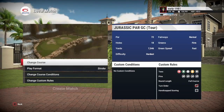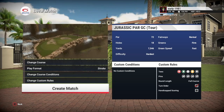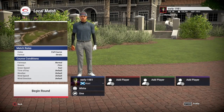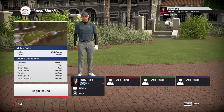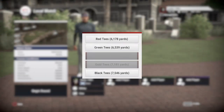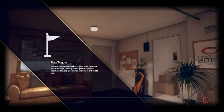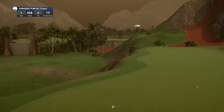Hey golf fans, this is Early 1981 and welcome to Jurassic Park GC Tour Edition. Fairways are normal, greens are firm, green speeds fast, everything else is default. We're playing off the black tees at 7,546 yards, pin set number one. This course was designed by Granite Super on the PS4, so I really do not know what to expect. The name just caught my attention.